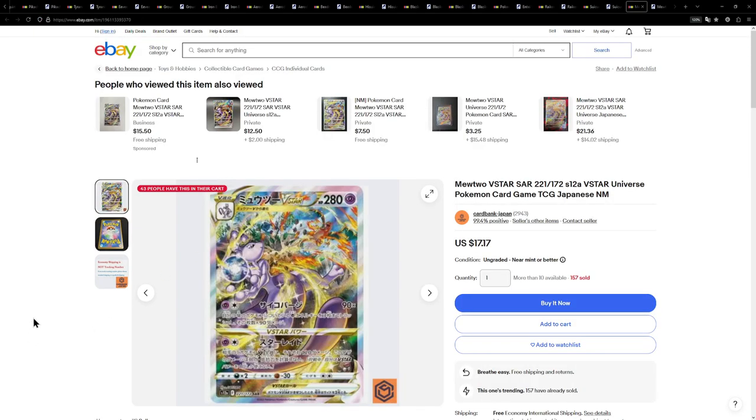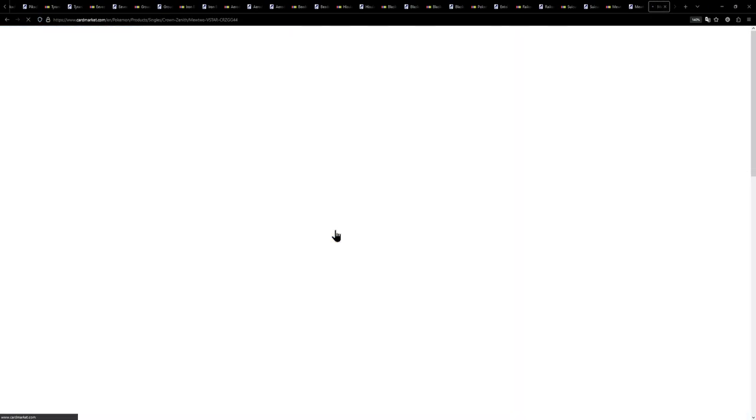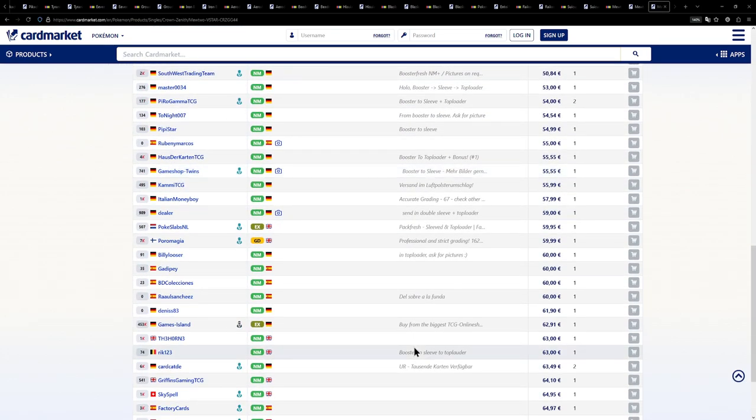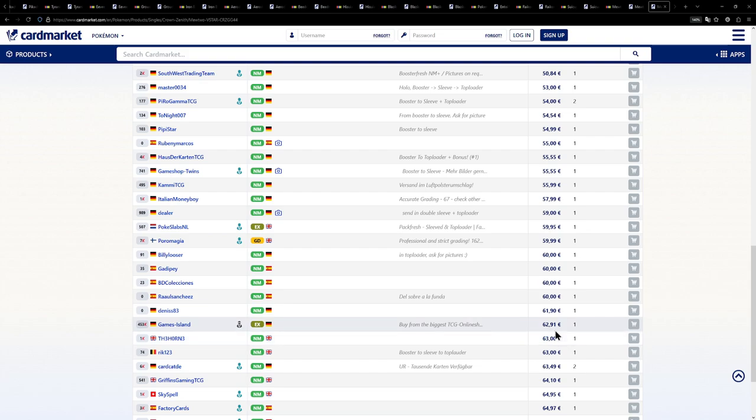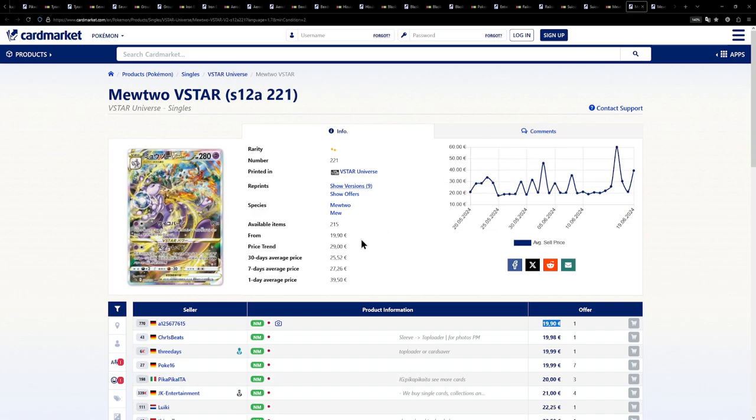Now last but not least, we have this Mewtwo Vstar. This one is available for $17 and honestly when researching it, I also couldn't believe how cheap the Japanese version is compared to the English one. Let's just check the European price — we have to pay around €20, which is still very, very competitive because the English version of this card, I'm pretty sure, is a €60 card. Here we go — here's a near mint version in English for €63. This card has gotten really, really expensive in English. I'd much rather buy a Japanese version and still have money left over to buy some of the other cards on the list.